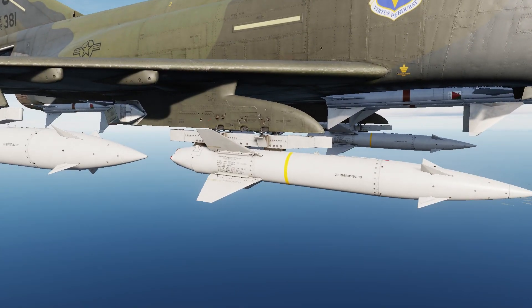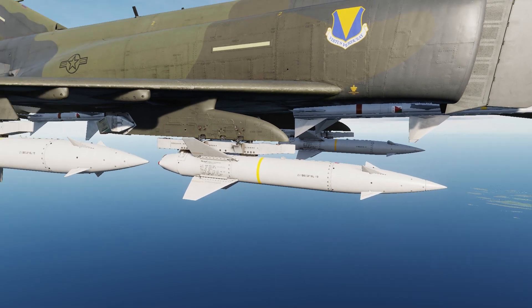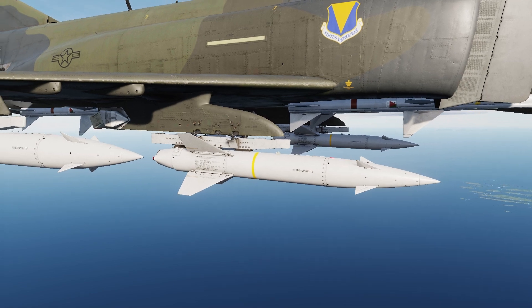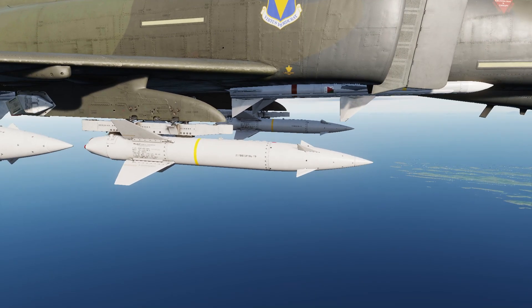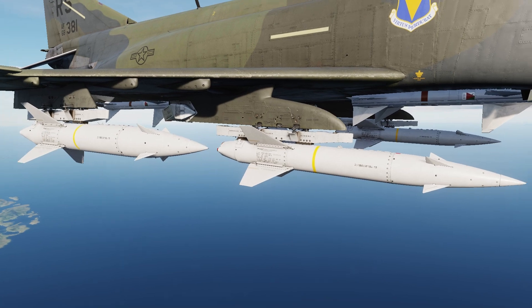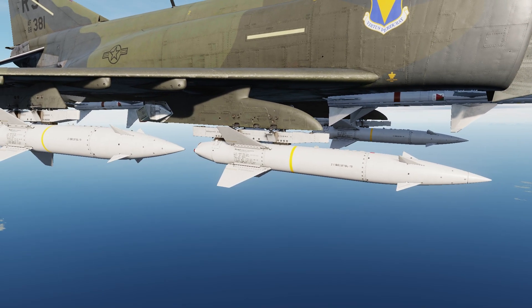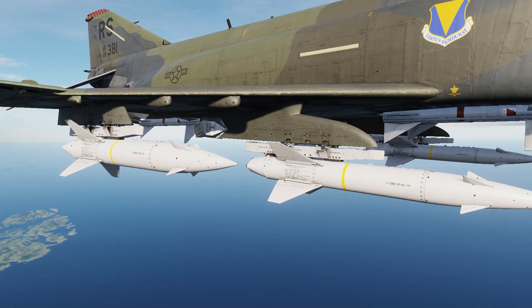The AGM-12C is the 1,000-pound warhead variant. It has an extended range, and it can only be mounted on the inboard pylons. If you do mount it on the inboard pylons, it won't be able to use the special weapons adapter to equip Sidewinders, so be aware of that. Even if you use the A and B model, it also won't be able to equip the special weapons adapter on the inboard pylons.